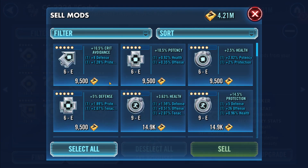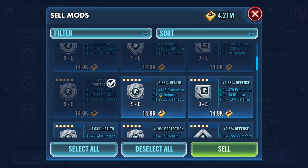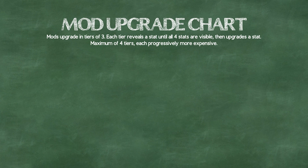Because we stop upgrading mods early if we know we're selling them, it also makes selling easier because it reverse sorts by mod level automatically. Those mods we decided not to keep will show up first. For the upgrading technique, there's a slight variation based on whether the mods are a speed set or not. We treat each mod rarity differently, but the pattern is based on the method we use for gray mods, so let's start there.